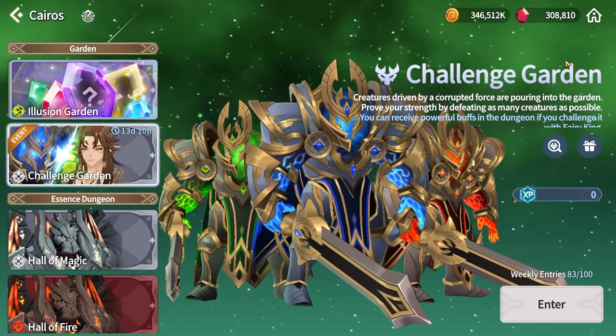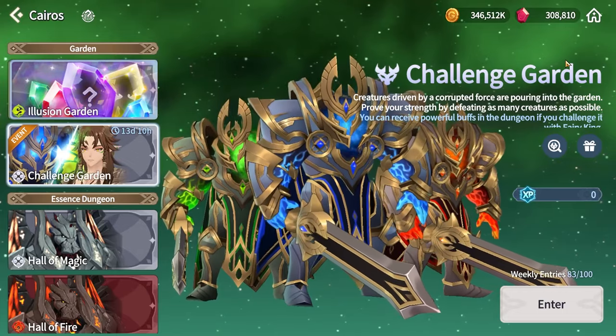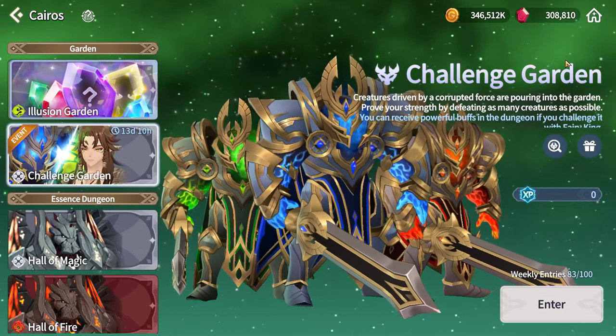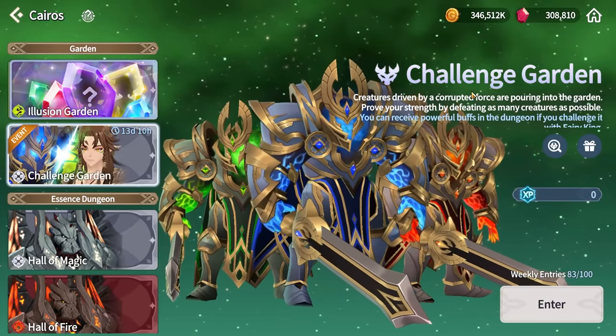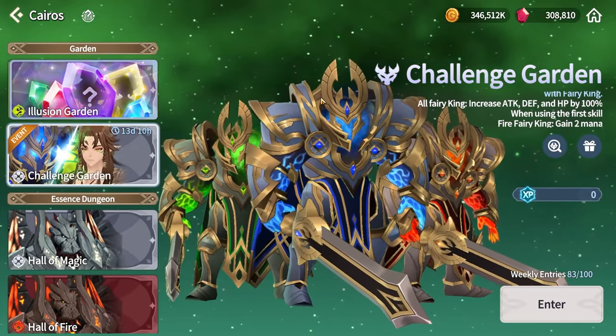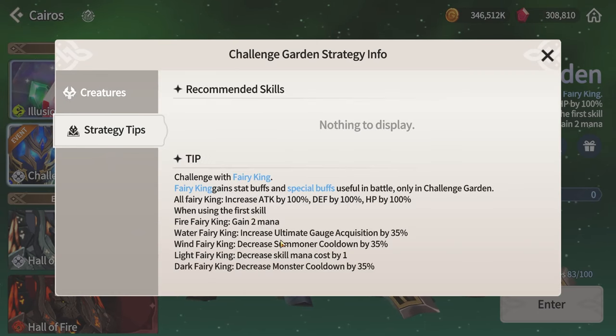First of all, you will most likely need a fairy king for this dungeon. While I think the fire one is pretty good, I have no experience with light and dark ones. The water fairy king is the one you'll need most for what I've done. If you scroll here, you'll notice all fairy kings increase attack, defense, and HP by 100, which means their stats are essentially doubled. Whenever they use their first skill, they have various bonus effects — fire gives two mana back, wind gives cooldown decrease, light decreases skill mana cost by one. But we're looking for the water fairy king.